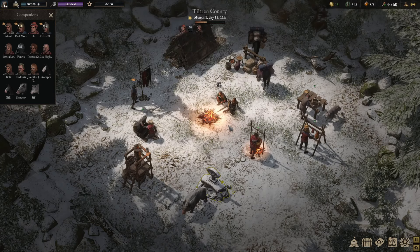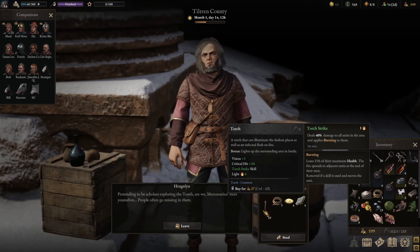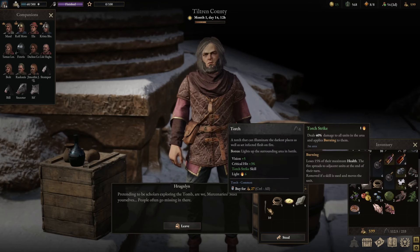I've gone for the first experience upgrade so we're ready to rock and roll into that as soon as we level up. Let's get into the Tiltran Tomb. It might not be that bad - I don't actually know. Maybe going in there half-cocked might be the best idea. As far as I'm aware, you can actually buy torches from this guy. Pretending to be scholars exploring the tomb - are we mercenaries? Steal yourselves, people often go missing in there. So it made me feel stupid that we ran all the way back to build a torch. I'll take a few because I need the light to get through.